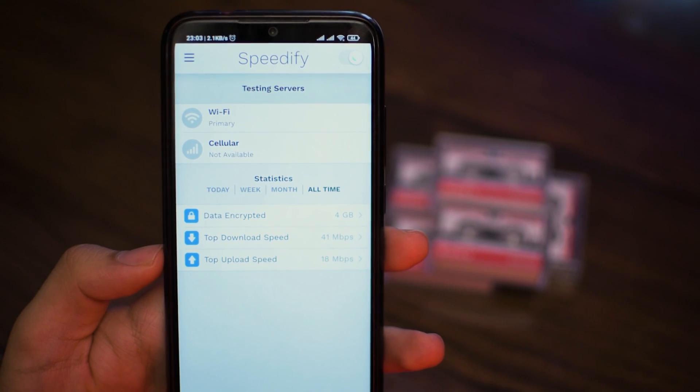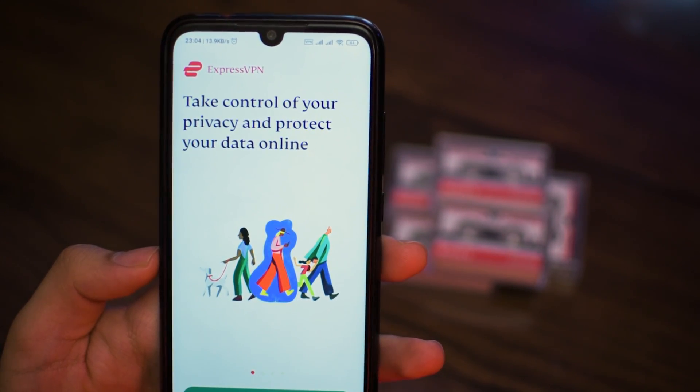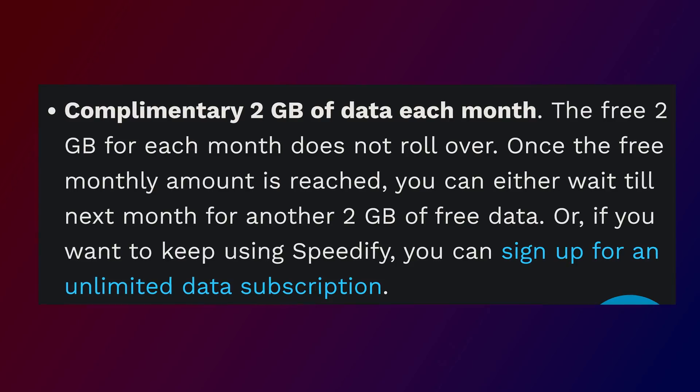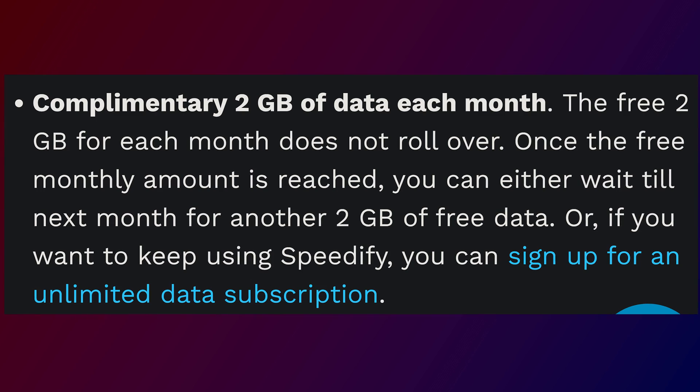Step 3: Connect to a VPN. I'm going to test it with Speedify VPN, but you can use any other VPN, especially ExpressVPN if you want to unlock streaming services like Netflix and Disney Plus. By the way, this VPN has 2GB free test without any account or payment.